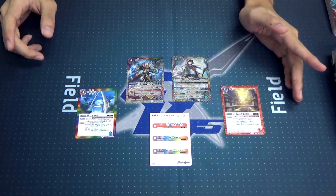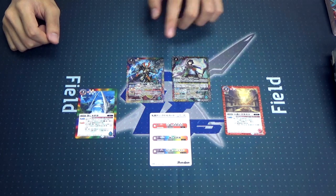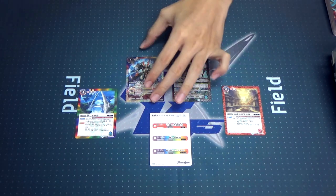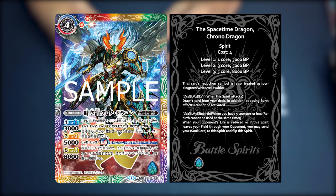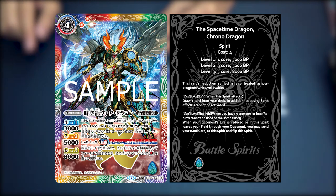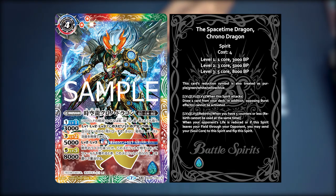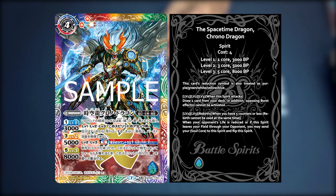More detailed explanation in the upcoming How to Tensei video. Now, moving on to our key spirit here, which is the space-time dragon, Chrono Dragon. He is a rainbow spirit, with an effect that his reduction symbols can be treated as red, yellow, green, blue, purple, or white. His level 1, 2, and 3 effect is on attack: you can draw a card from your deck. In addition, opponent burst effects cannot be activated. That's quite the burst negation on an SD card!